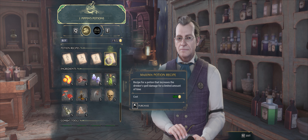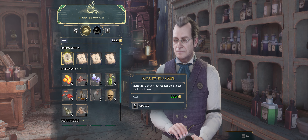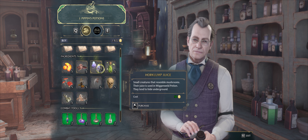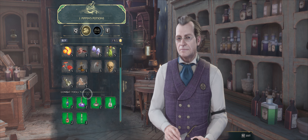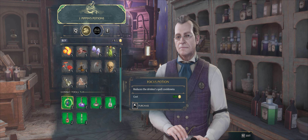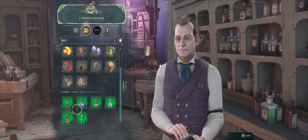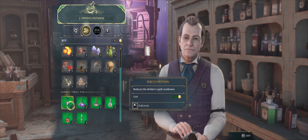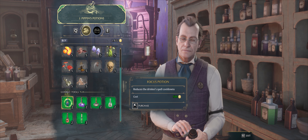He's got a Maxima potion recipe for 500 and I have 1800. Some of the recipes are 1200 though. He's got a ton of ingredients - he's probably got everything I need here. He's got the actual focus potion and all of the potions, but they're kind of expensive. I mean I could buy one of each.